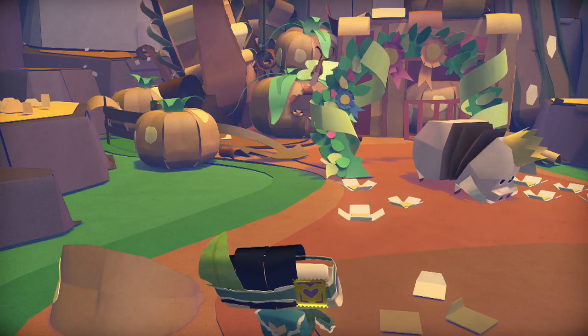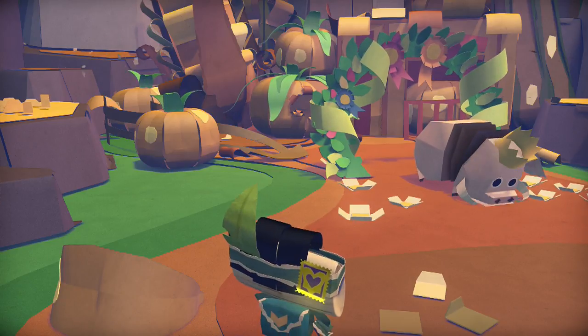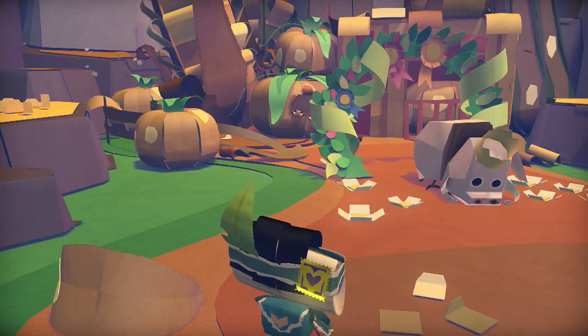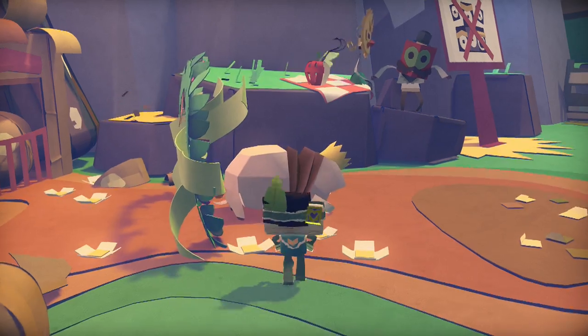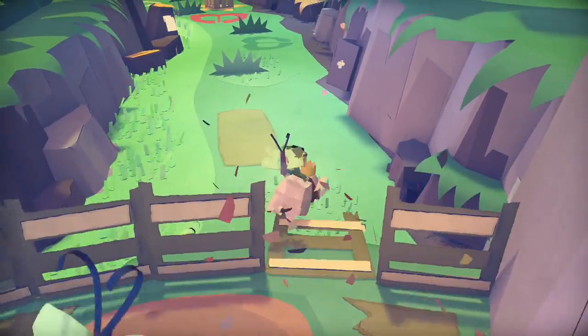Hi guys, this is Super 3 and today we are playing Tearaway Unfolded. To get the Hamfisted Trophy you will have to find the pig. This is in chapter 3 of Mopole Fields. It is part of story progression to actually find the pig, so technically I can't see how you would possibly miss this trophy, but I guess it might be possible.